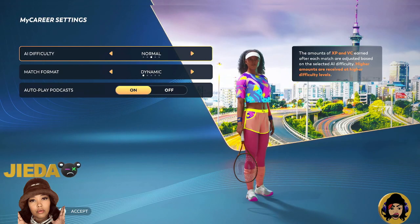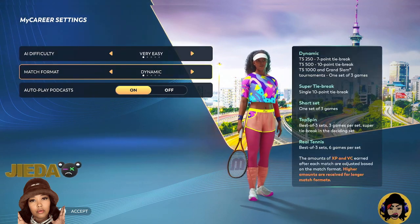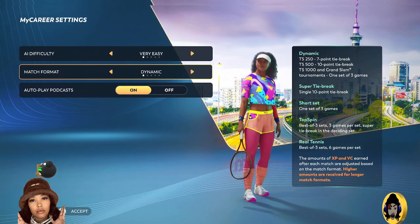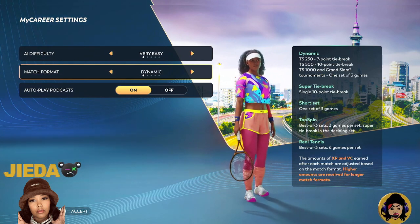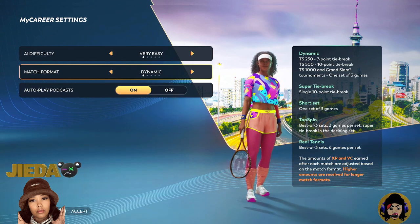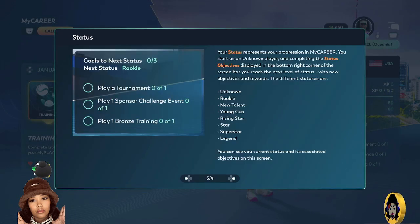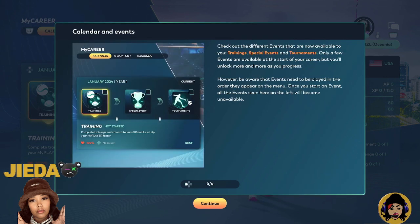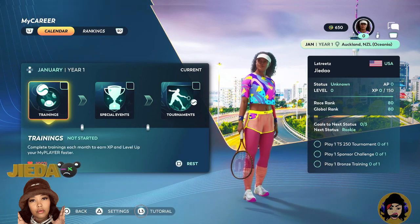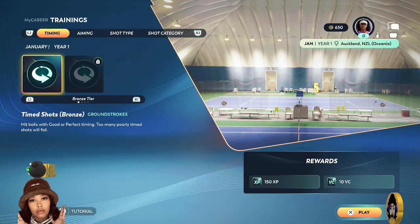All right, let's kick off my career — let's get to it. I'm going to start off on Very Easy to kind of get used to it. In the intro cutscene: 'Hello tennis fans, I'm Emma — as always with me today is Oliver.' 'Thanks Emma — I spent the start of this new year watching videos of a player that will make their debut on tour this year.'